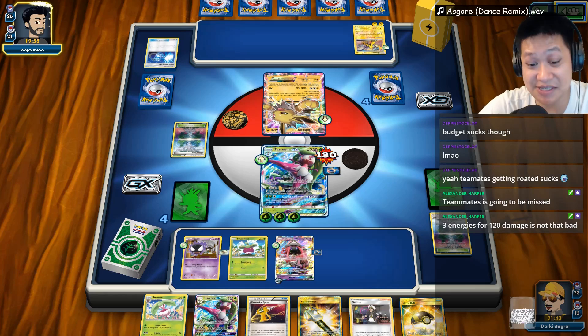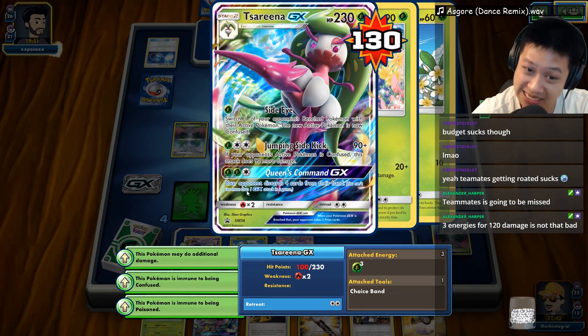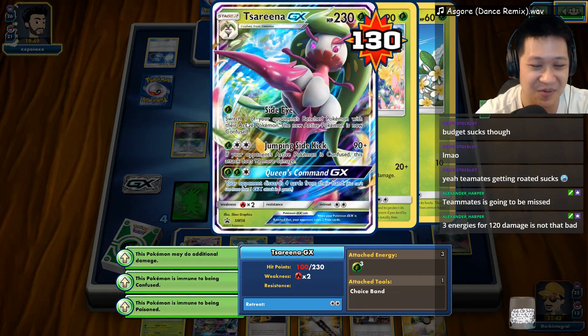3 Energies, 420 damage — it's not that bad. 120 damage — it's actually average. It's the same as Tapu Koko, but we prefer the one shots, don't we? Alright — Tapu Lele is going to come down.